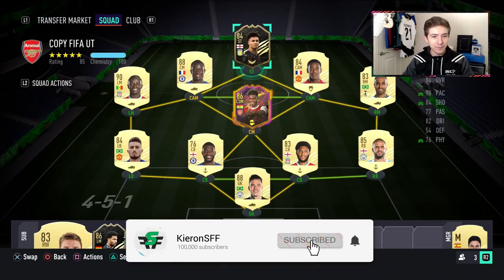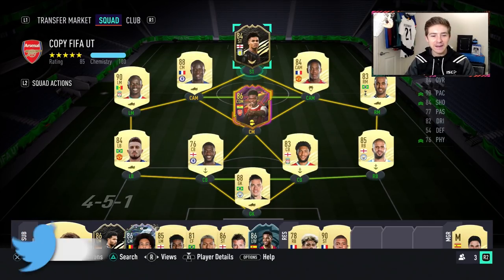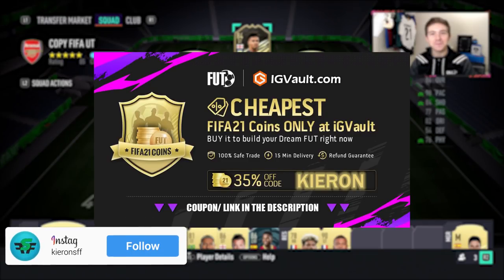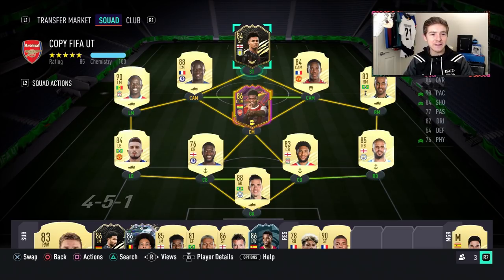Well, it just had to be done didn't it? Welcome to this second in-form Oli Watkins player review. He of course got this in-form for scoring two goals against my team Arsenal. If you want to get your hands on some coins to buy players like those featuring in this video, check out my sponsor in the description, IGVault.com, and if you use the code Kieran at checkout, you'll get yourself a pretty big discount.